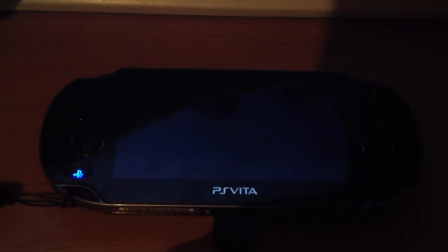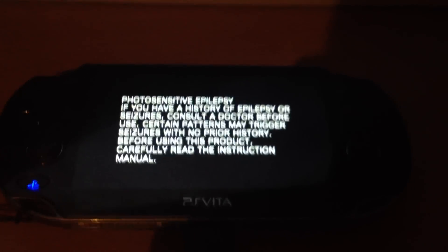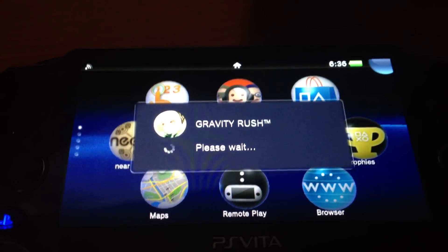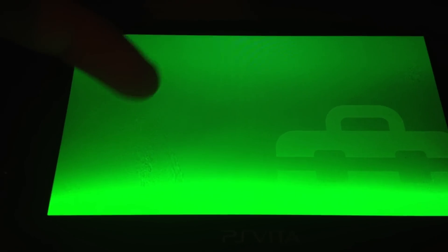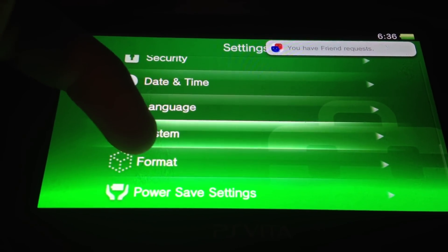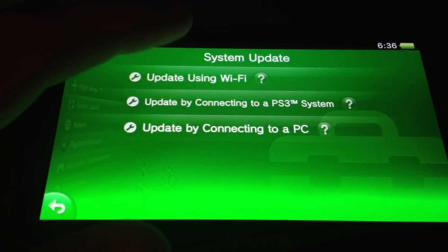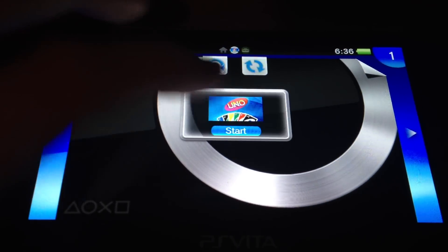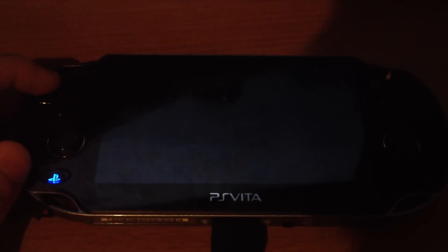Okay, the update is done. The PS Vita reboots one more time. I have Gravity Rush inserted into my Vita settings, and Firmware 2.05 — latest firmware installed. Then let's see if the exploit is fixed or still working. Let's see what happens. It's reported that the exploit should be fixed, but who knows?